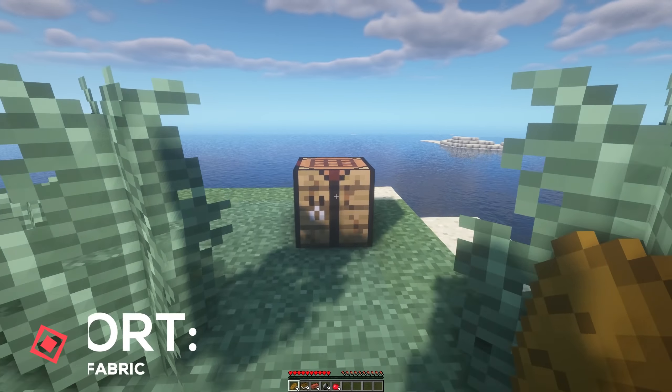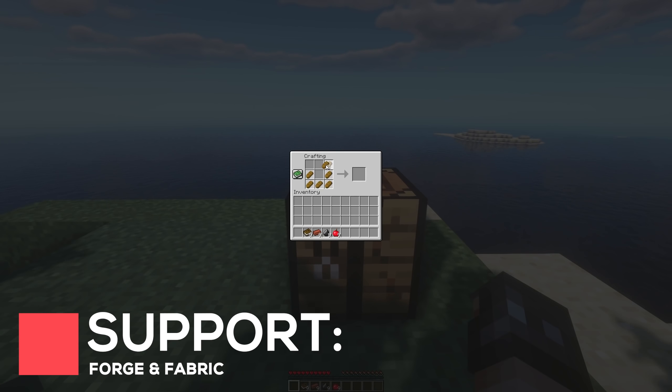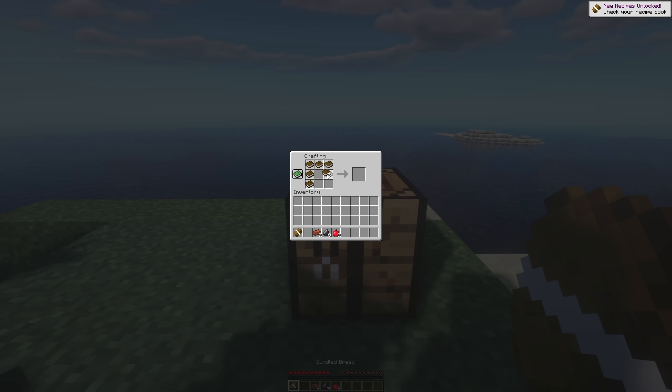Bundled Items will massively help out with inventory management. With this mod installed, you can bundle 9 items into 1. A bundled item has a maximum stack of 32 items, meaning 1 slot can hold 288 items instead of the usual 64.